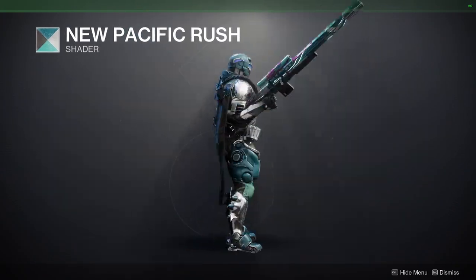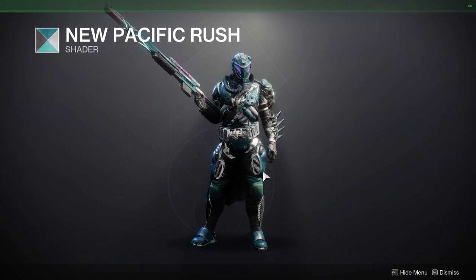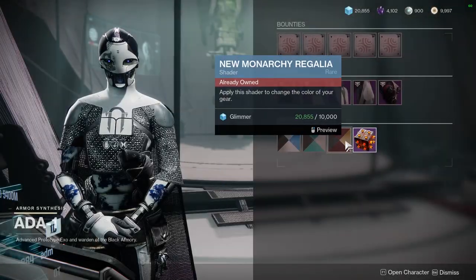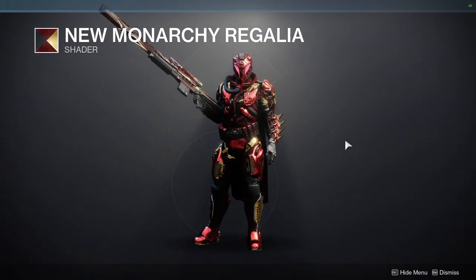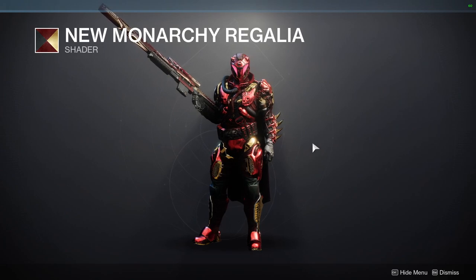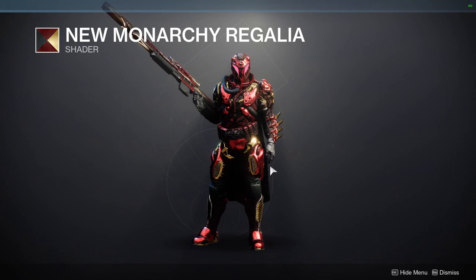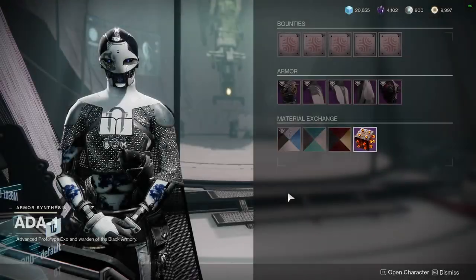It's only 10,000 glimmer — not that expensive. New Pacifica Rush I would only pick up if you're interested in collecting a lot of shaders, since it's an old one from Titan. Monarchy Regalia we've gotten two or three times this season — definitely pick it up because it's such a good gold and red shader, basically an Iron Man shader.